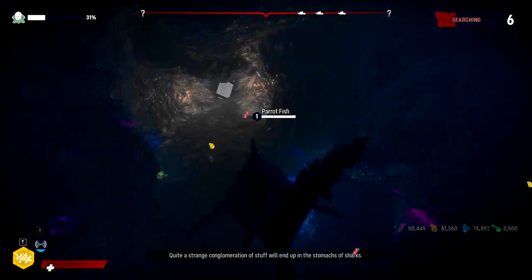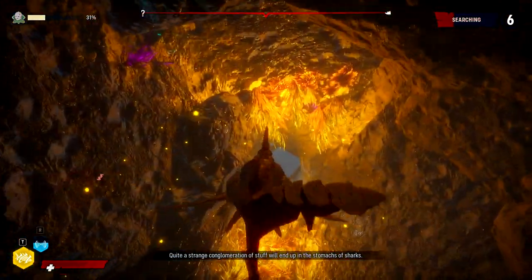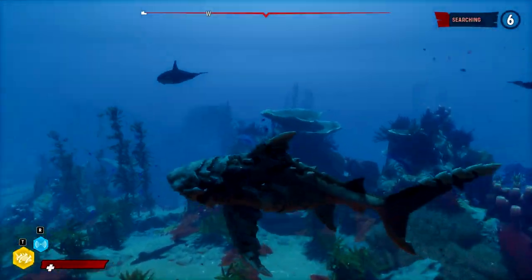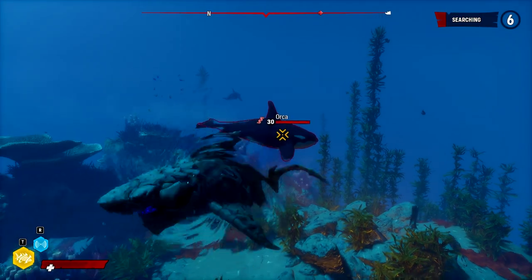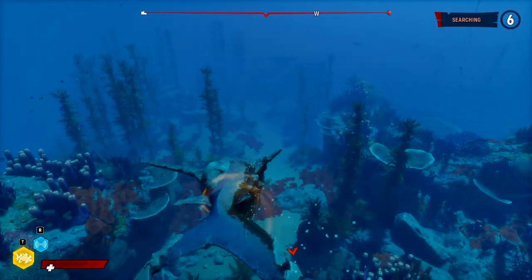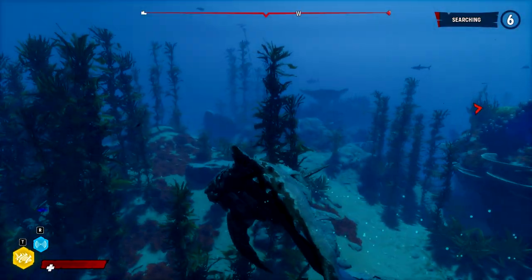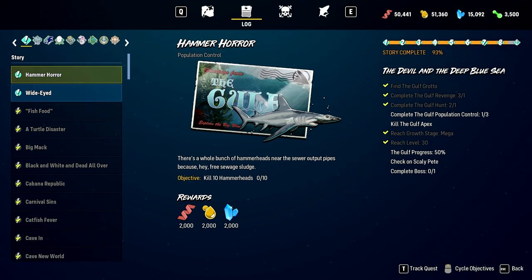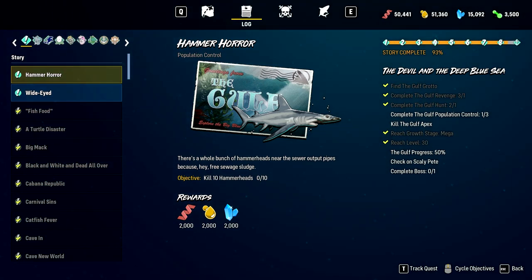A strange conglomeration of stuff will end up in the stomachs of sharks. I think pretty much the only reason to get the caches at this point is because they give us big chunks of resources, especially the minerals. Two orcas in a small space - it's almost like they're living together. So what do we have left? Gulf population control times two.